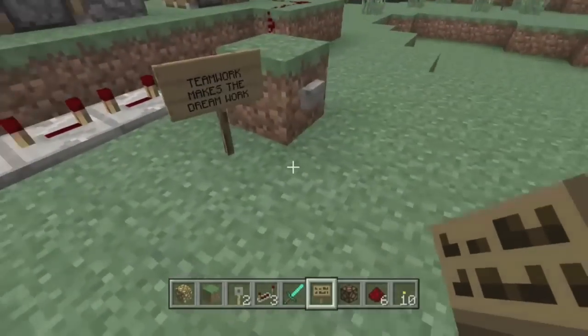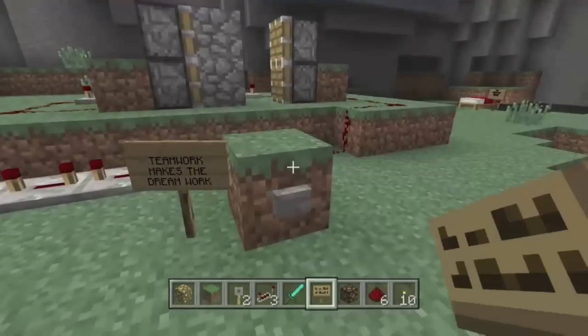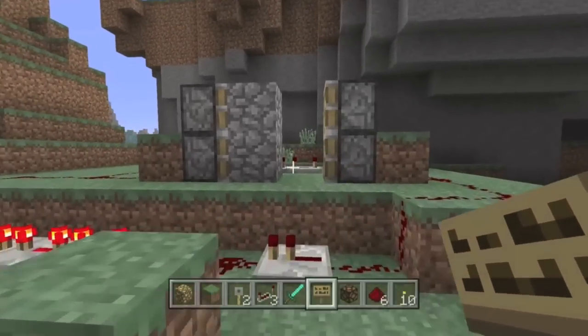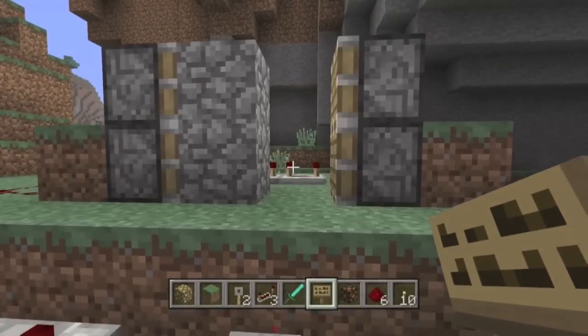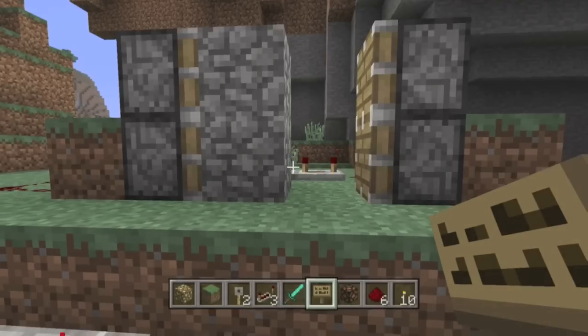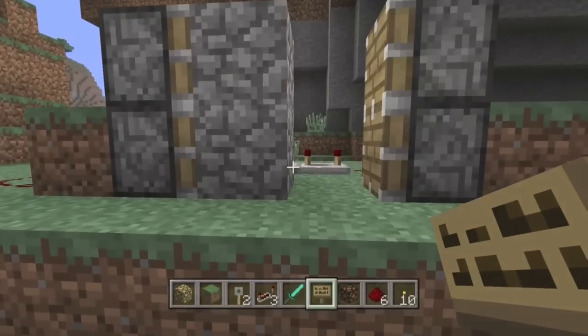Over here we got our little teamwork-makes-the-dream-work build. Let's just see what happens if I click the button. Would you look at that — they're passing blocks back and forth! What a wonderful thing. Teamwork makes the dream work, people.